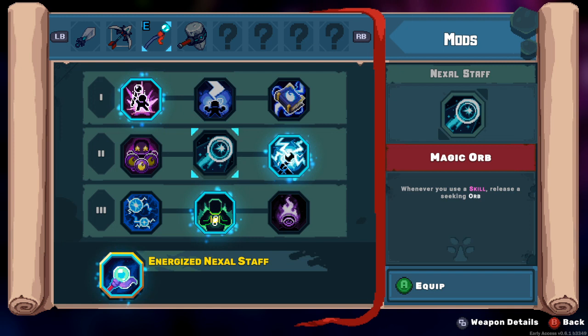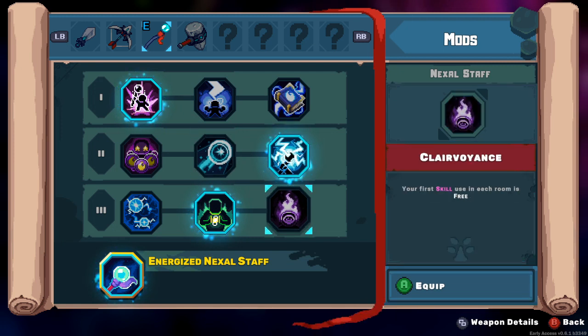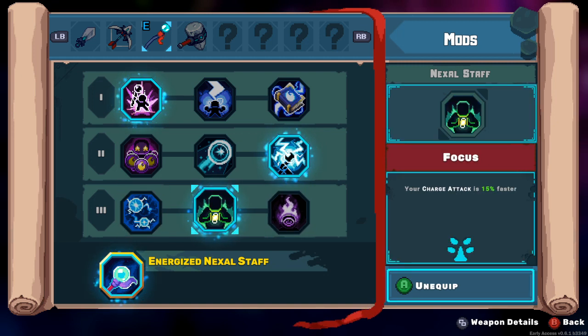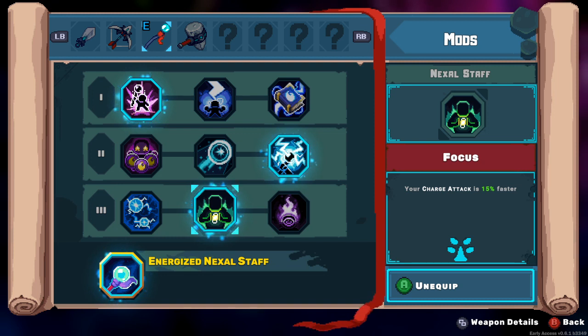Unless we're just gonna go orb crazy. I'm not sure - does it deal weapon damage? Does it deal like magic-based or attack-based damage? So we can use stuff. Should we try that? No, we should keep charge attack as is.